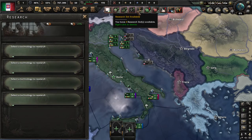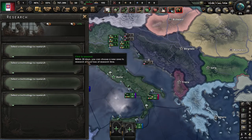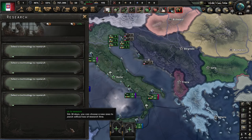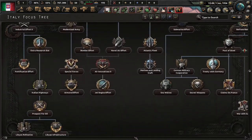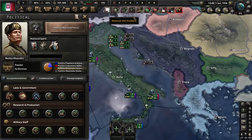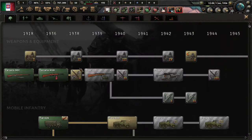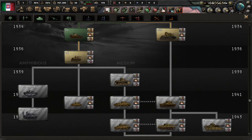First one: research slot available. Since Italy is a major power, you start off with four research slots and you can unlock one more in the focus tree, which we'll get to in a bit. Now in the research tab, you have all of these things that you're researching. Some of these are pretty self-explanatory — under the tank section it researches tanks, under the plane section it researches planes. We're going to go through each of these technologies in a bit more depth.